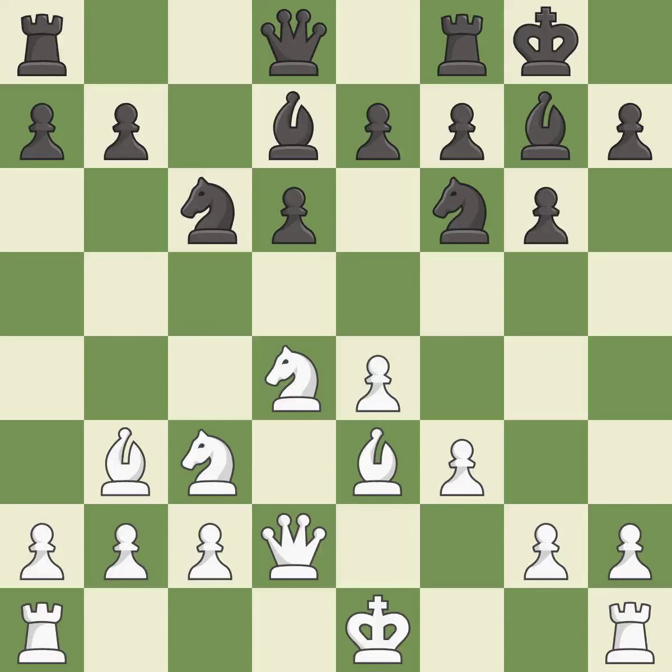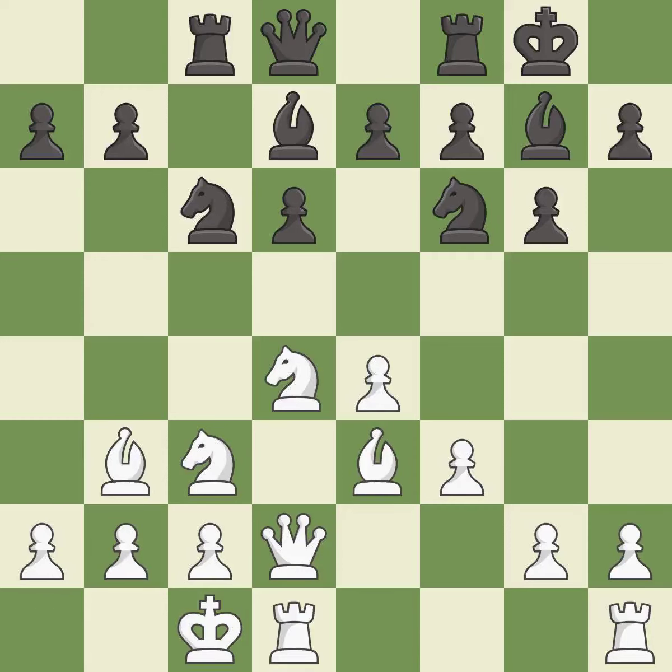Bb3 retreats the bishop to a safer square. This develops a rook off its starting square, getting it into the action. This connects the rooks, which helps them coordinate together in the future.